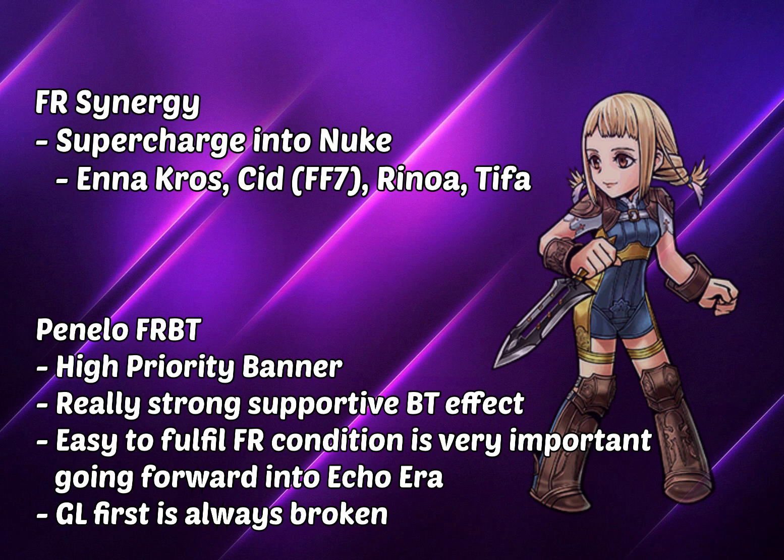They actually made a lot of changes to the banner and event schedules. They moved up Jesse's event — not a bad thing for me since I'm going to pull for Jesse anyway — but they moved Ash further down, so we're getting Rama's spirit a bit later. Personally, I'm just going to pull hard for this character. I already planned to pull for any global first anyway, so thank you for watching guys and I'll see you in the next video. Cheers.